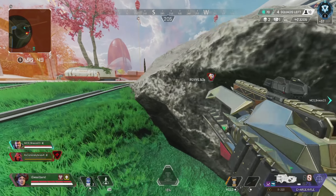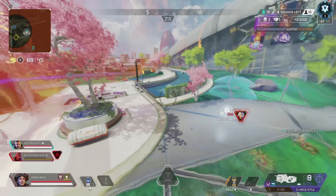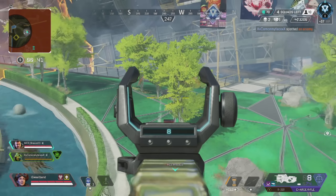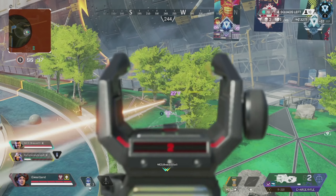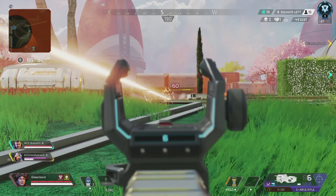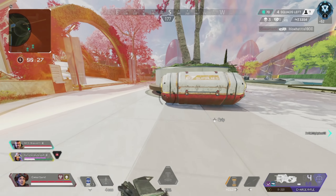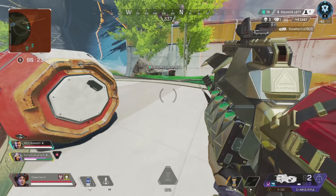My teammate goes down from the side, which is bad. Instantly I know I need to keep these guys off him because I want to get him up. I take a look around, go up in the air, and my Gibby goes for the res — perfect — while I cover him from the top. We're still getting decent damage with the charge rifle. Now we're just finishing the downed kills making sure they don't get back up.